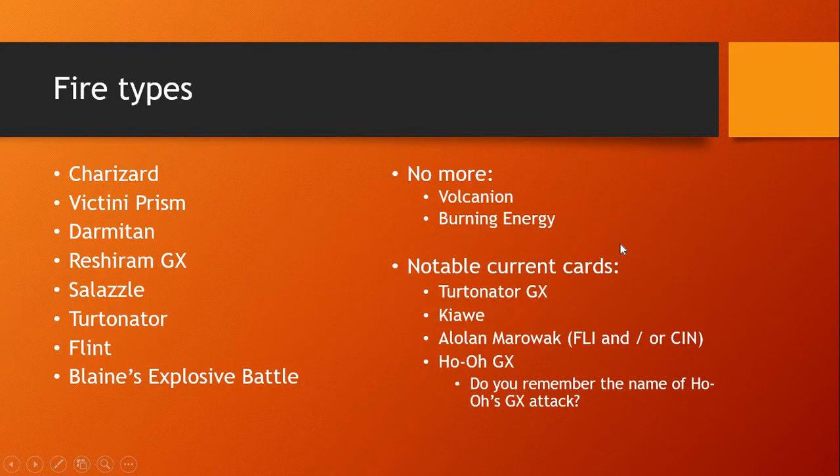So fire types are definitely the biggest focus out of Dragon Majesty here. Let's keep in mind that two of the major cards that fire is losing are Vulcanion and Burning Energy. Baby Vulcanion was great at just setting up your benched Pokémon, putting energy on them. Burning Energy was obviously great because you could discard it and it would come right back on.